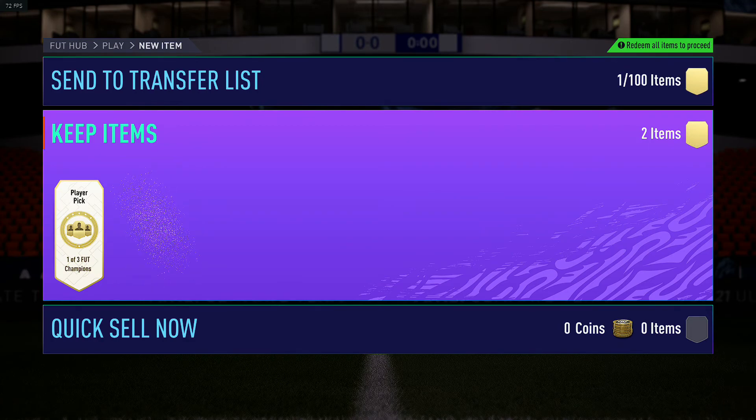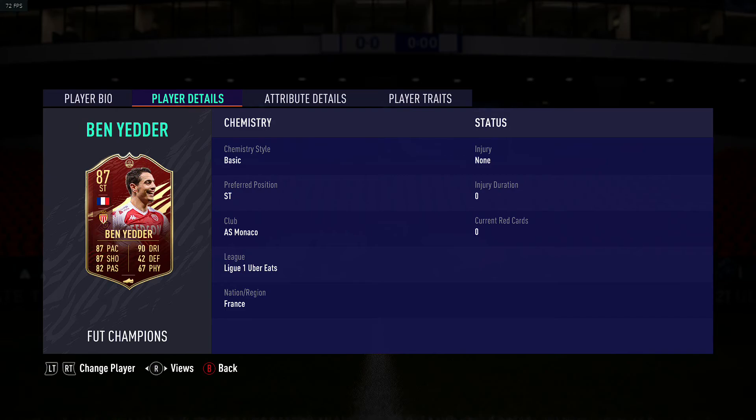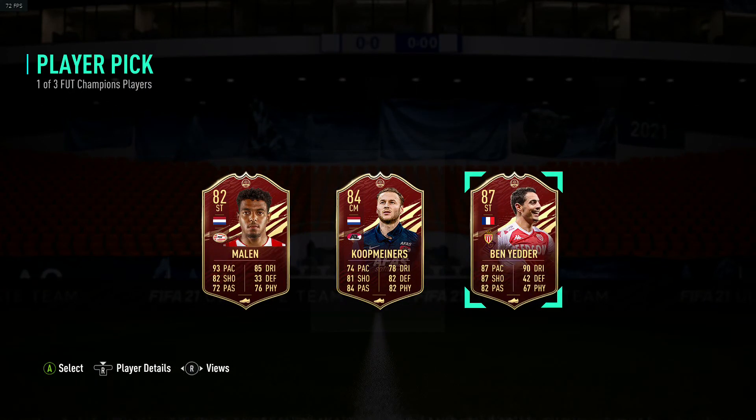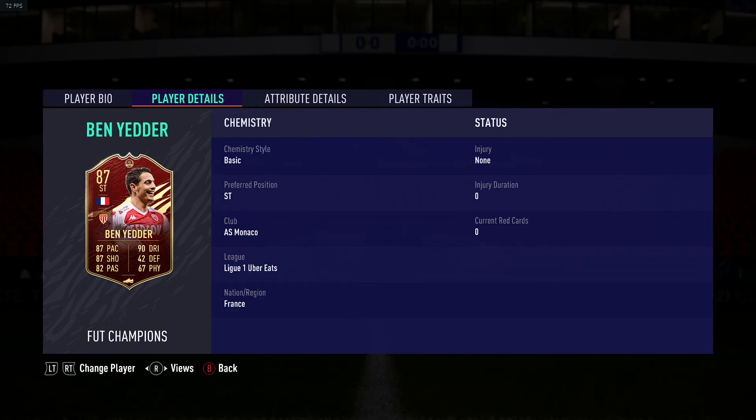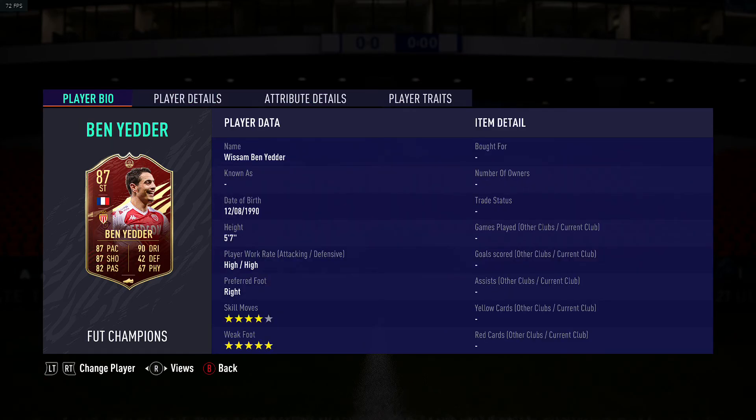Let's open the first one. Oh, Malin or Ben Yadda! I'm not really interested in either of them - I was hoping to get both of them. Ben Yadda has 85 sprint speed, 89 acceleration, 5-star weak foot, 4-star skills. What about Malin? Only 3-star weak foot, 4-star skills, but he has really good sprint speed.